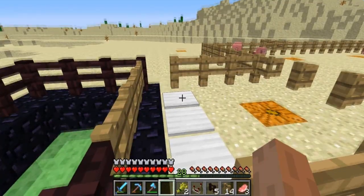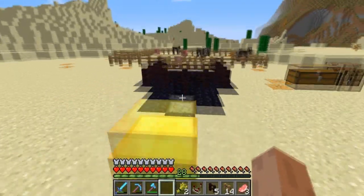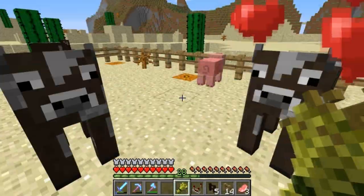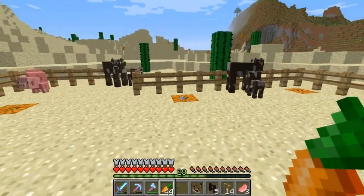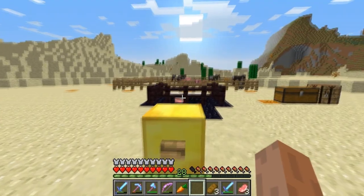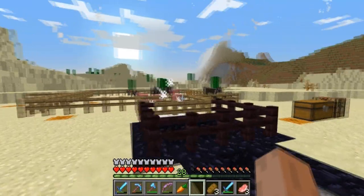I think that's the Beaconator done. We can obliterate pigs and cows whenever we feel like it — that's pretty cool. I'll change these to stone pressure plates. And yeah, just one more for the heck of it — three, two, one, ignition sequence started, firing laser — boom, sit down!